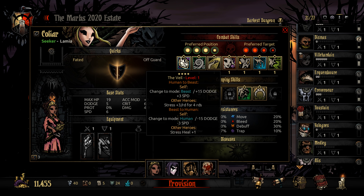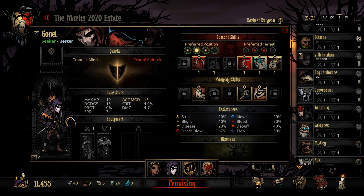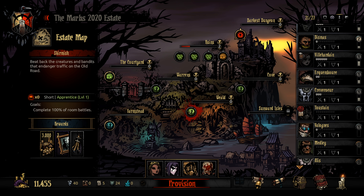Lamia looks like she can transform, so that should be fun, but it will give other heroes stress. And then we also have the Flagellant and the Jester. I think we'll do something other than the Ruins this time around — let's maybe do the Weald.